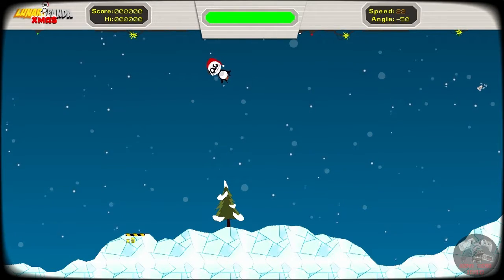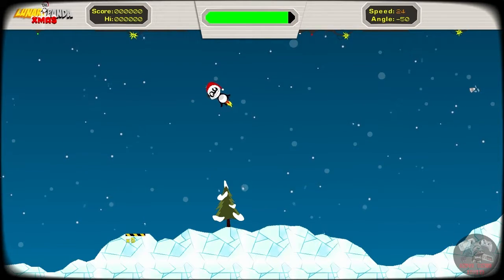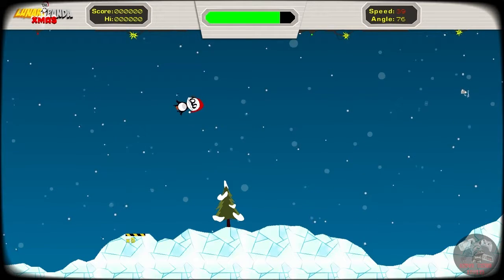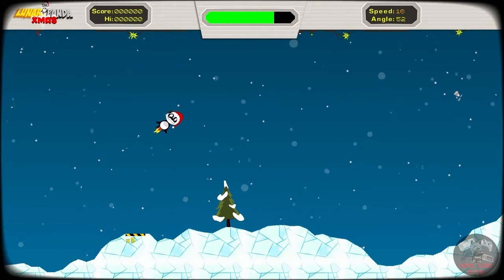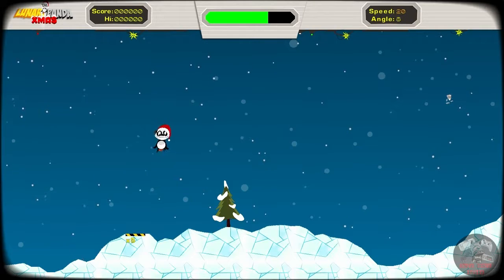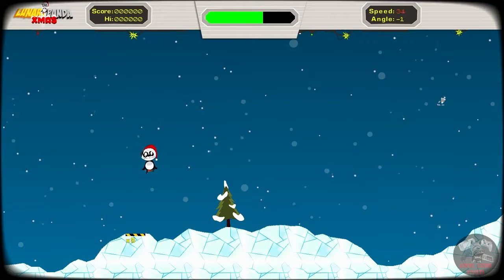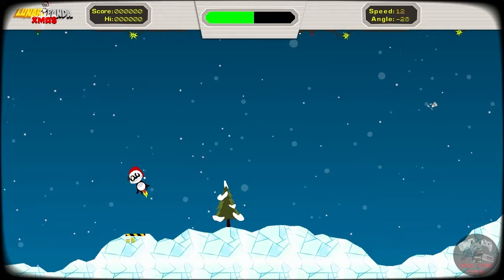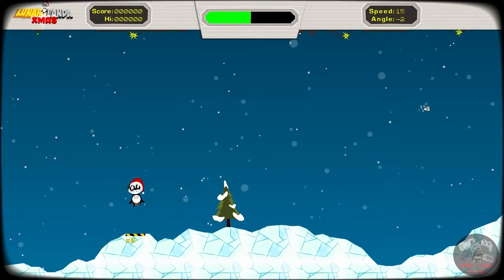You will be hearing the older spacebar getting pressed on this. As you can see, we've got all nice new festive Christmas-y music there and festive backgrounds, because obviously this is the Lunar Panda Xmas edition. One of the things that has been changed in this beta is there are no wind levels, so those of you who played Lunar Panda and couldn't stand the wind levels, here's one for you.